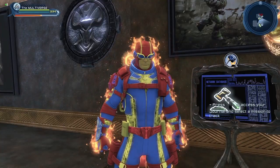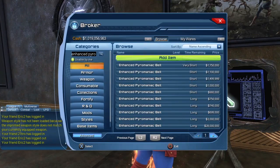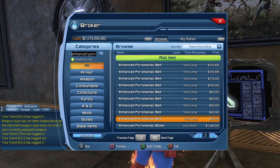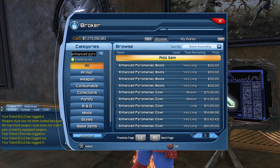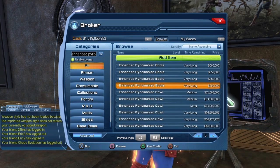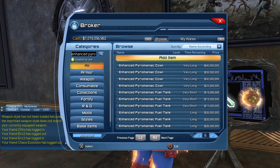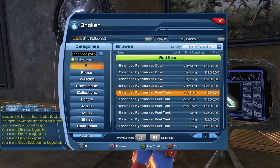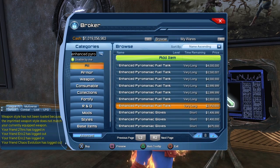But the best option to get the style is to just buy it from the broker. The belt is fairly inexpensive, going down to $40,000. For the boots, they go for around $200,000 — a bit more expensive. The cowl is the most expensive piece; I had to buy it for around $15 million, and it has already gone back up to $23 million. The fuel tank starts at $28 million but should go down to less than $3 million.